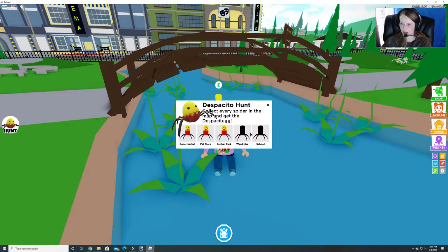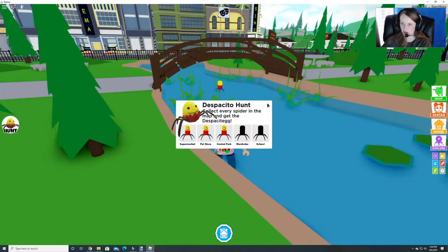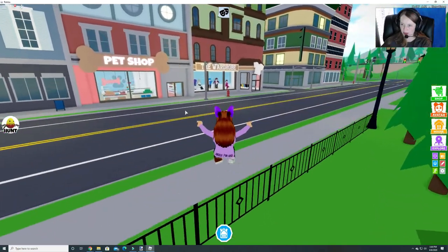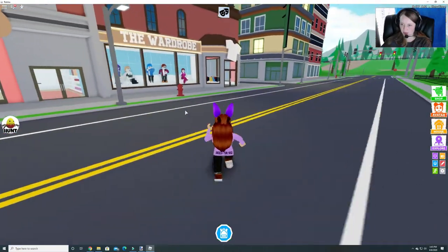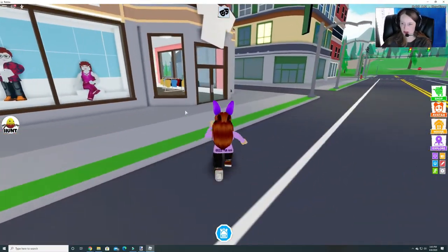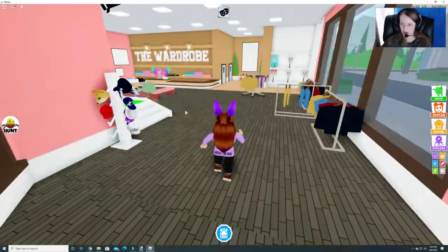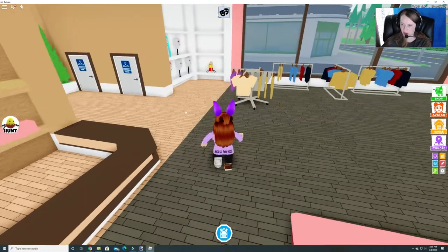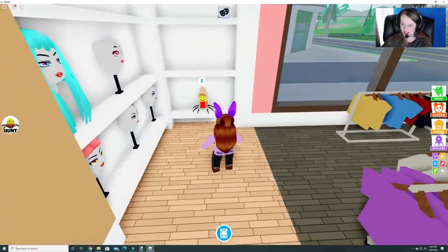Alright, so next we need wardrobe and then school. The wardrobe place is right beside the pet shop, so let's run in here. And I think I see — nope, that's not him. There he is! Haha, he's wearing a wig.